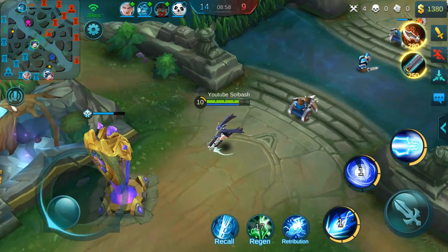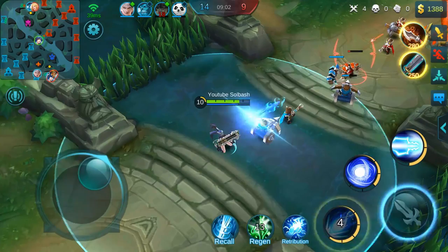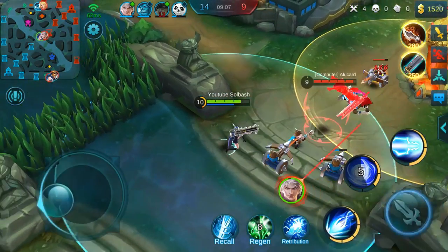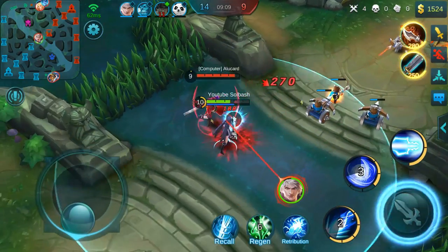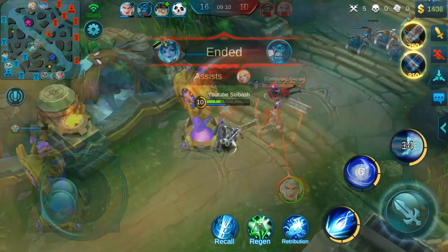Cooldown reduction items do affect the Regen spell. Right next to Regen you have your spell that you take into the game. Depending on what level you are, you will have more spells available to you as you level up, and some of these spells can get stronger and you can utilize them in more ways.